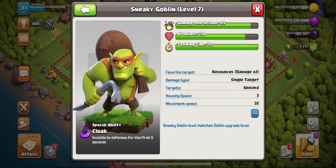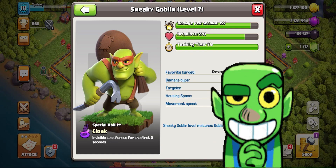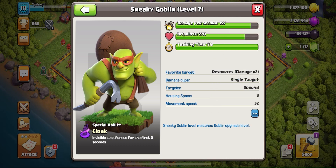Not only can it steal tons of gold, tons of elixir, tons of dark elixir, but it makes an amazing sound whenever you release it. This has to be one of my favorite troops in the game, and Supercell definitely outdid themselves whenever they created this super troop.